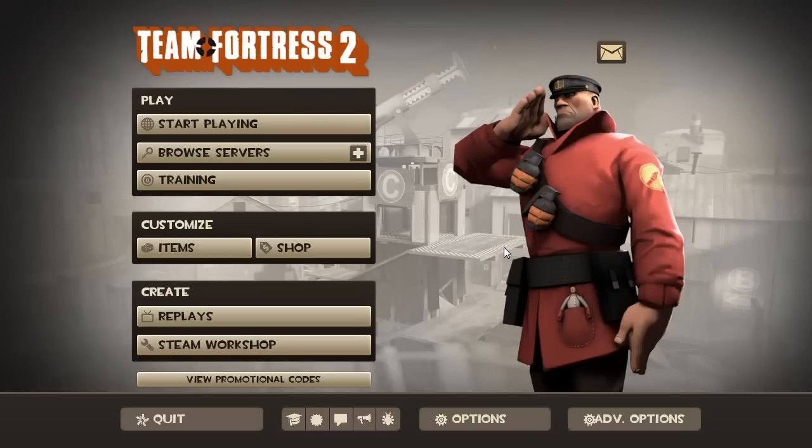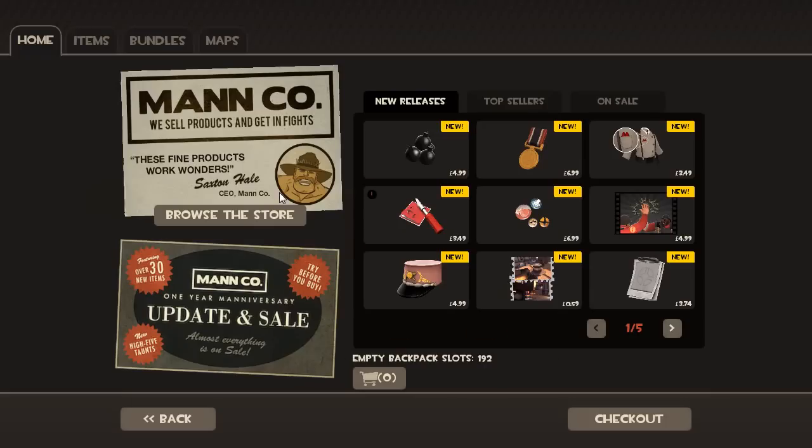If you've already seen the new Manco store, then you're probably not going to get much interest out of this. But for those who haven't, then welcome. There's the Man-a-versary update, and they brought a load of new things, mainly hats and that sort of stuff. But for some people, they are now allowed to see a new Manco store with a different layout and such.